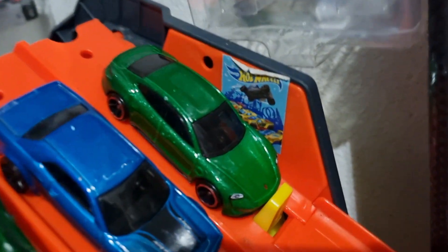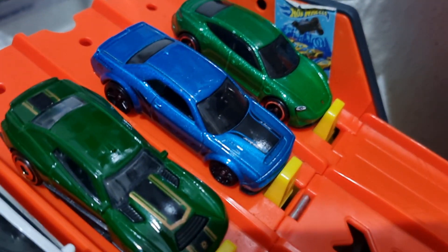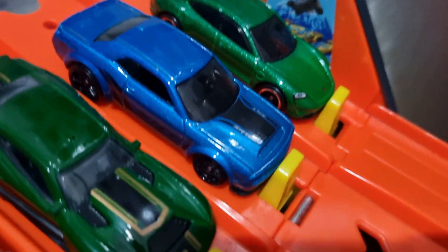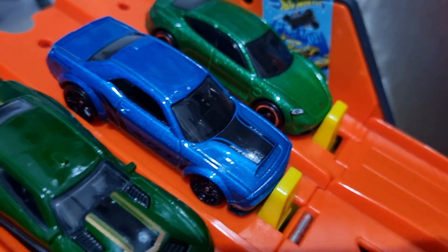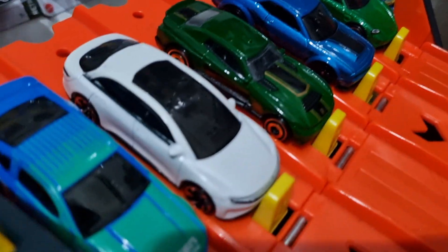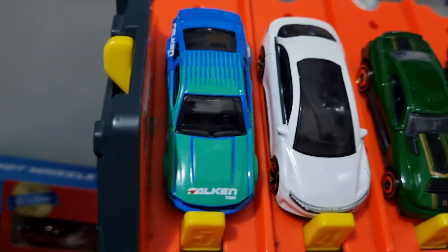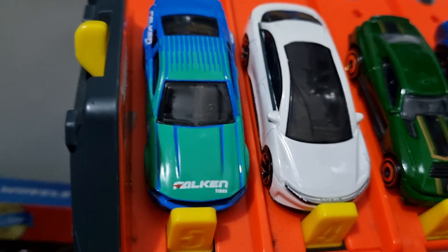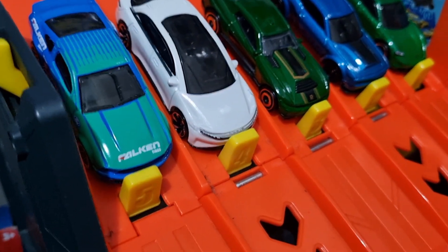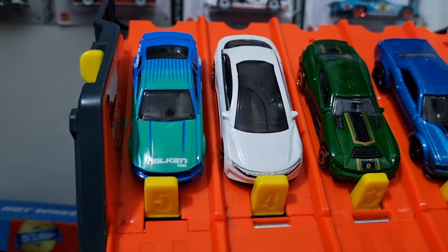Race 1. Lane 1, Porsche Taycan — it's gonna look great in the green. Lane 2, we've got an '18 Dodge Challenger Demon SRT. Another beauty. Lane 3, it's D Muscle. Lane 4, we've got Lucid Air. And Lane 5, we've got a Rookie — first race in Bitumen Beasts. It's a beauty: the '07 Ford Mustang in the Falcon livery. That is exceptional.